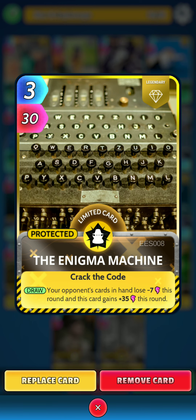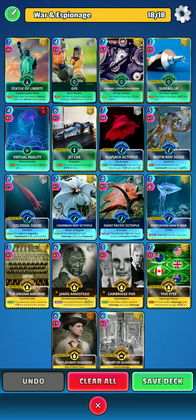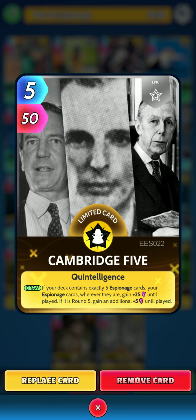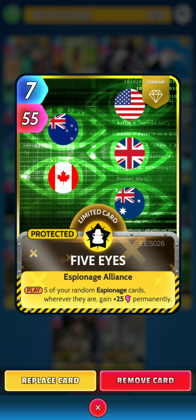Next up is the Espionage. First being the Enigma Machine. On the draw, your opponent's cards in hand lose 7 power this round, and this card gains 35 power this round. Then we have James Armstead. On the return, your opponent loses 2 energy this round. And if you won the turn, your opponent loses 10 power this round. Next we have the Cambridge Five. On the draw, if your deck contains exactly 5 Espionage cards, your Espionage cards, wherever they are, gain 25 power until played. And if it's round 5, they gain an additional 5 power until played. Then we have Five Eyes. On the play, 5 of your random Espionage cards, wherever they are, gain 25 power permanently.